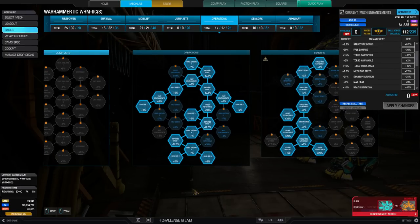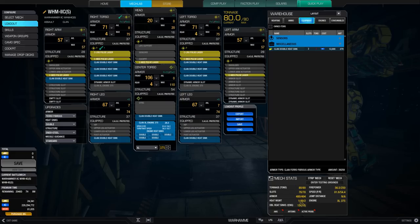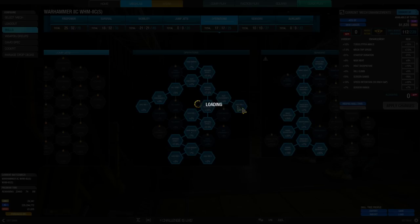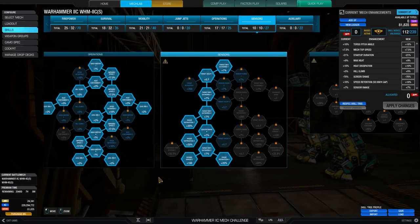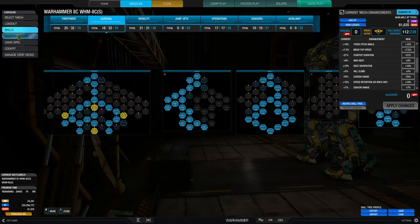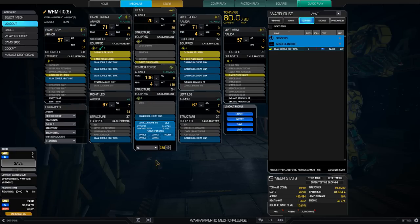Our top speed is pushing us to 81.6 kilometers per hour, which is ridiculous for an assault mech. In operations, we've got that 10% additional heat dissipation — like having another two and a half tons of heat sinks on the mech, which is quite nice. Finally, sensors with radar deprivation and seismic sensor, because those are always nice to have.